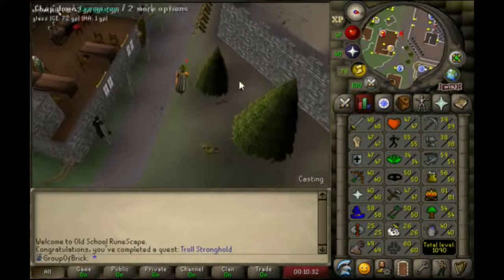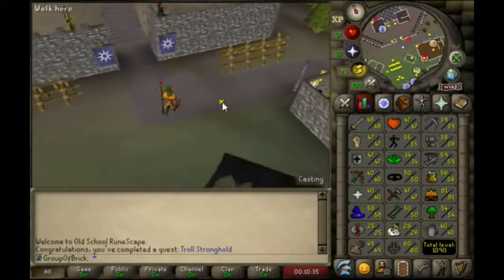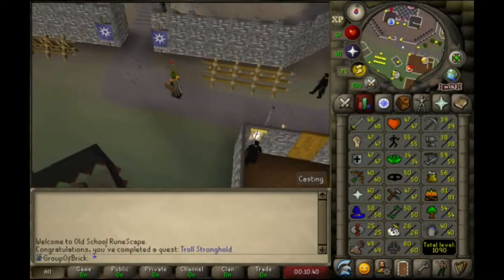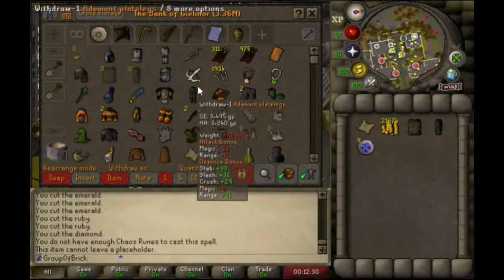Possibly work toward 43 prayer. Want to get 70 cooking — thinking about going to Tempoross for that. I'll keep you updated on what I do. For those of you that are curious, here's the bank.